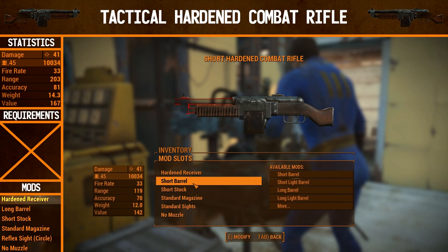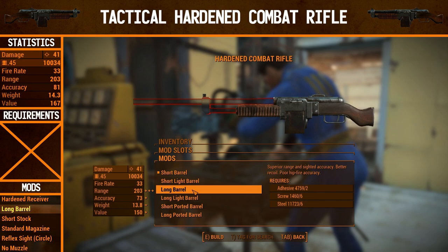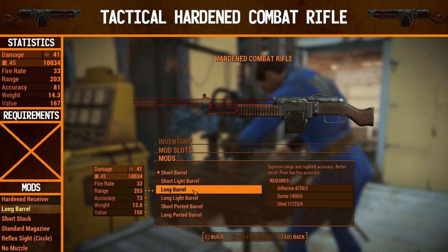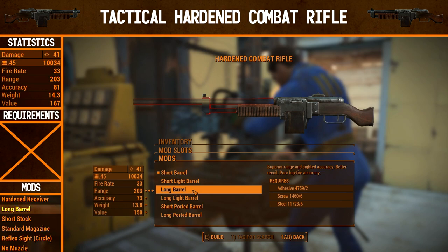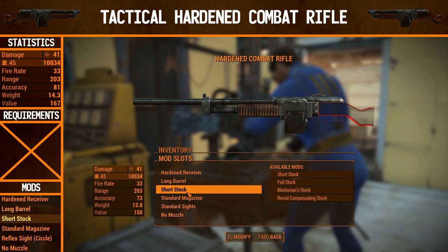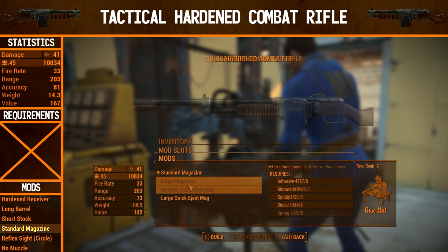The automatic receiver is already a Gunnut Rank 1 option. You can see here how many options there are — it's crazy, which is why I'm making two episodes on this. For the barrel, we're going to go for a long barrel. This gives superior range, slightly better accuracy, better recoil, but poor hipfire accuracy. It's not really a gun you want to be hipfiring all that much, but it's a very good all-round gun in my opinion. The stock we cannot upgrade at all during this episode because it all requires Gunnut Rank 3. Magazine we are also not going to be upgrading — it requires Rank 2 for the first option, then Rank 3 and Rank 4.